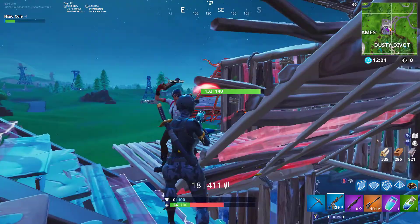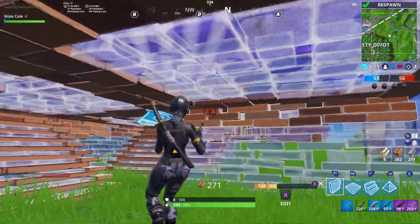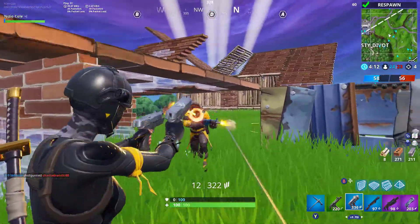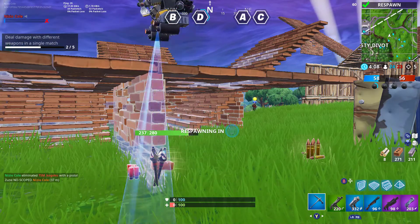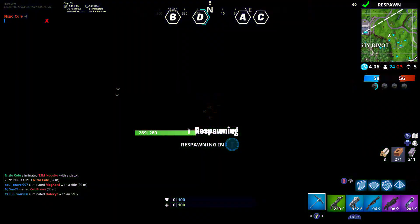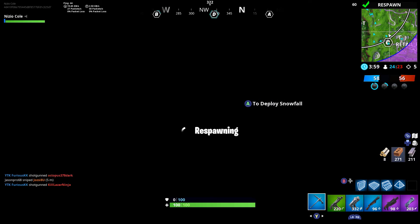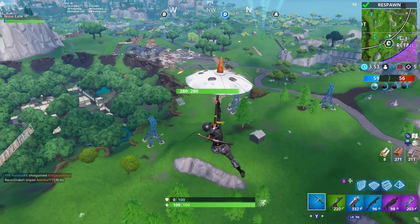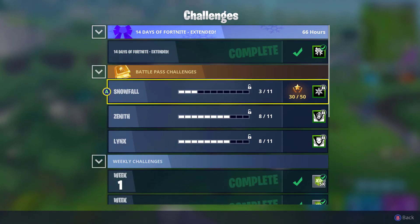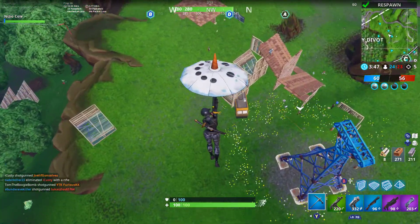Another thing is that glider redeploy is coming back in a kind of unexpected form. Basically there's going to be an item that you can hold in your inventory — either your inventory or trap slot. I'm guessing it'll be your inventory. Maybe it'll be like a cloud or something — I have no idea — but supposedly if you have it, you have glider redeploy. There might be a damage indicator kind of like how there was with jetpacks, but that might be too convoluted of a system. We're just going to have to wait and see.